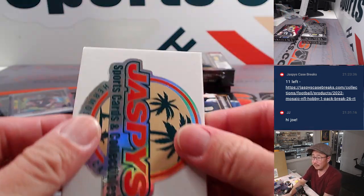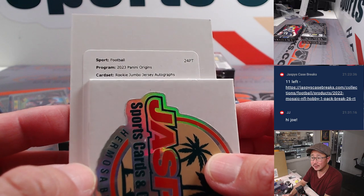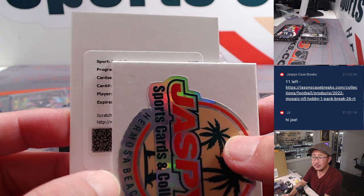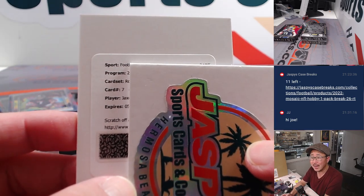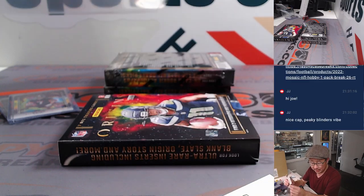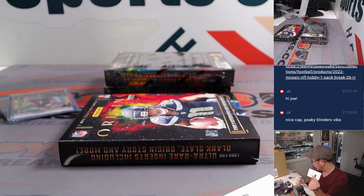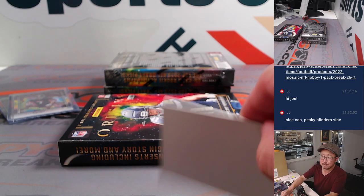And the redemption — good luck everybody. Rookie Jumbo Jersey Autographs, card 7. Jackson Smith-Njigba, Seattle — that's going to be a random number block team, goes to zero, and that's going to go to Tristan in number zero. RPA gets staged. Thanks, JJ.